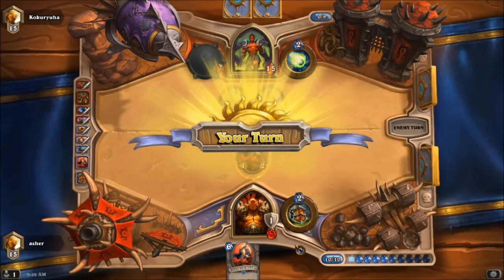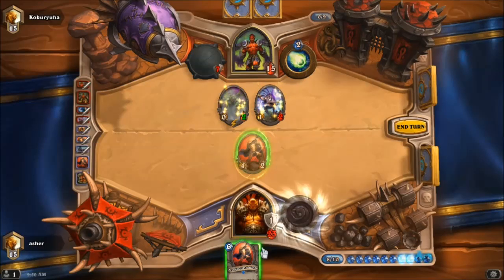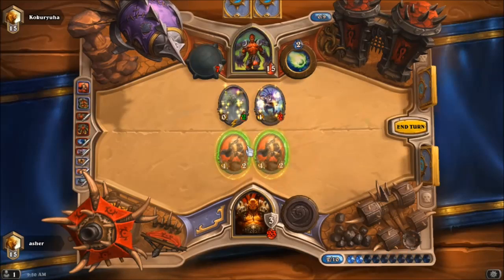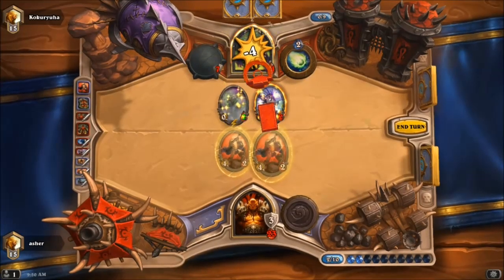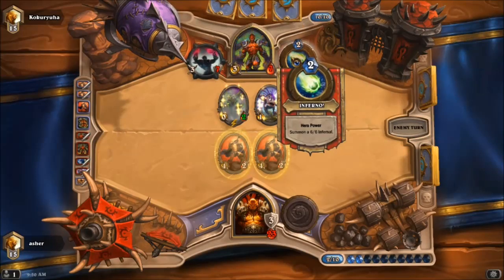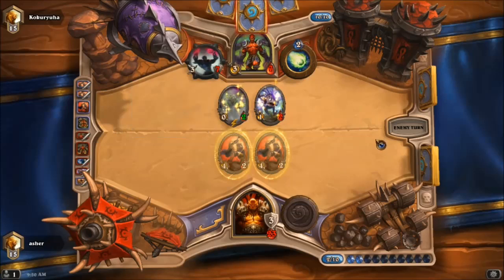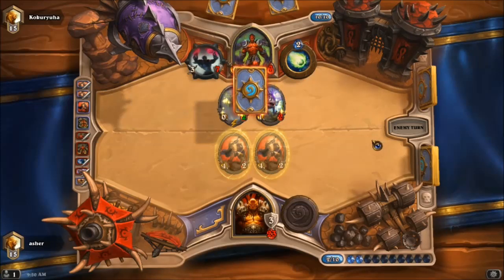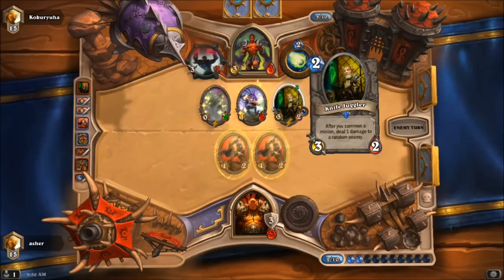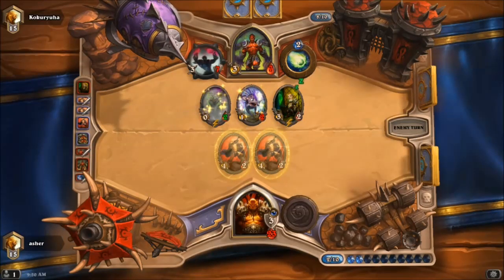Alright, thank you sir — may I have another. May still be able to pull this off; I have not actually had a Warlock pull that one on me. My one upside is that I still have divine shields — he can summon 6/6 Infernals as much as he wants. That's not a good card to face because he can pop one of my divine shields. I need to topdeck an Arcanite Reaper now, pretty much.